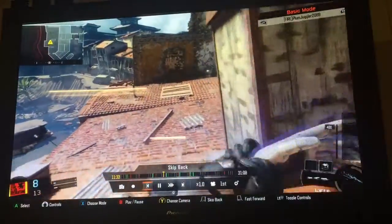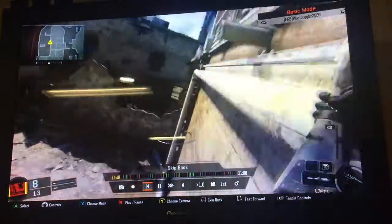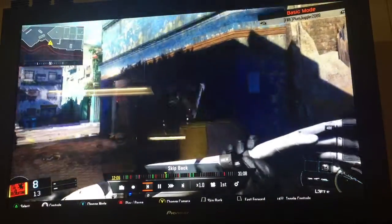For this next glitch, I didn't get the chance to do it because it's on the harder scale of glitches. But practically you have to come over to this place and get on the corner, and keep on mantling or just jumping up. Eventually you'll mantle and you'll be inside the glitch, like PlumJuggler2089 did right here. Sometimes you glitch out of it, but sometimes you get lucky and you can shoot people from the windows.